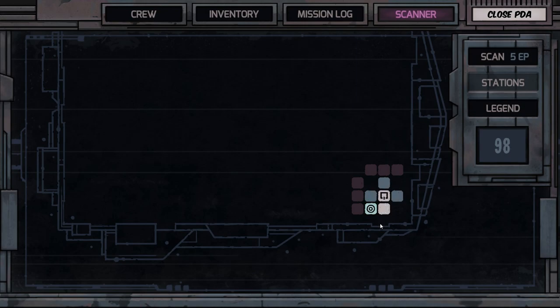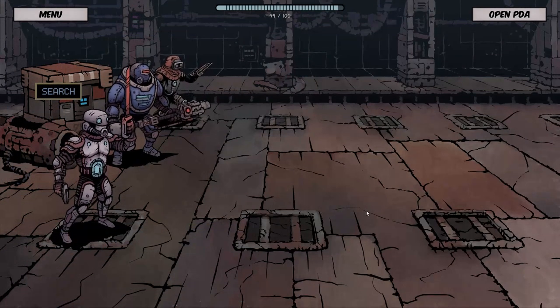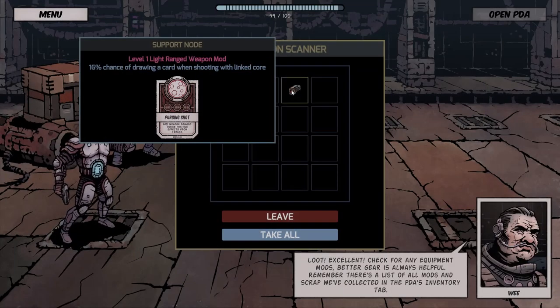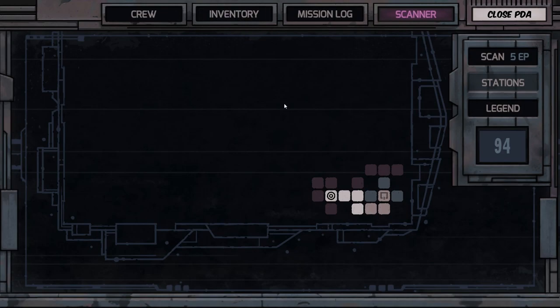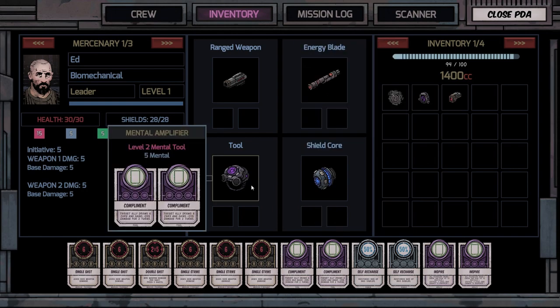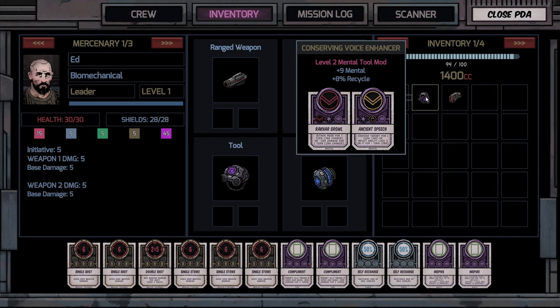Let's go ahead and get started — move here. Oh, some loot maybe! Nice — we got a mental tool for plus-nine mental with eight percent recycle, and a weapon mod. The mental tool gives the leader abilities matched to what he does: Rakhar Growl gives fear for one turn with seven percent chance, or minus-20 damage for one turn. That's nice. He can't use it yet though, since he's level one.